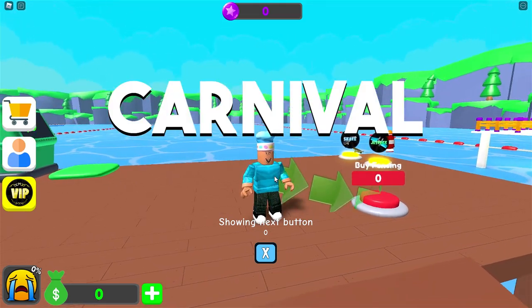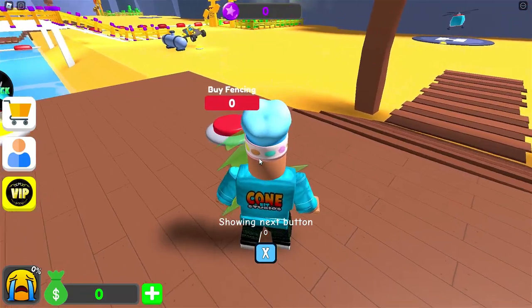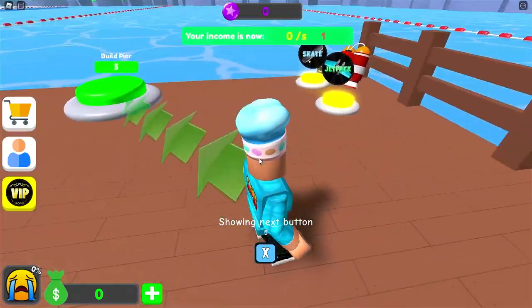Today I'm back in Roblox to play a game called Carnival Tycoon. There is currently a green arrow pointing to buy fencing for $0. Let's go ahead and do that. There we go, we have some fences.